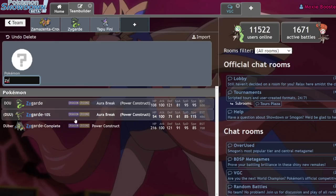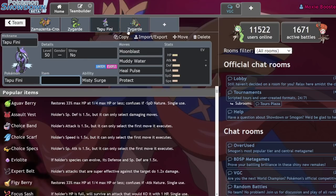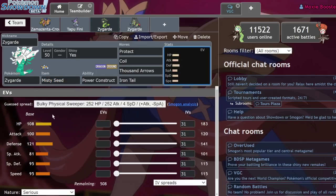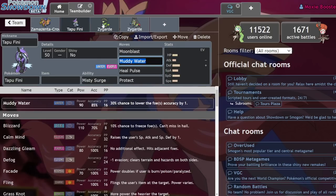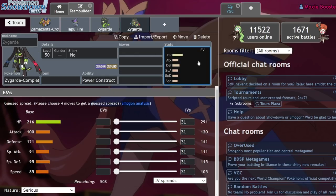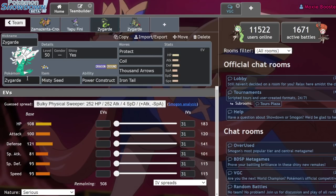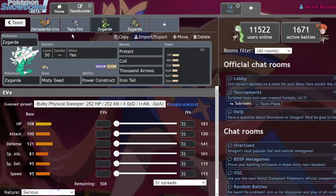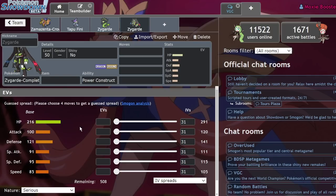What Zygarde really gains from this core comes down to how Zygarde has historically been played. You run Zygarde-50% and Power Construct into Zygarde-100%. It has 108 base HP, 100 Attack, 121 Defense, and 95 Special Defense — solid stats all around. The strategy is to Coil up, get a Misty Seed boost from Misty Surge Tapu Fini to block status and raise Special Defense, then take damage down below 50% HP to trigger the complete form, which doubles your HP — essentially bringing you back to full health.